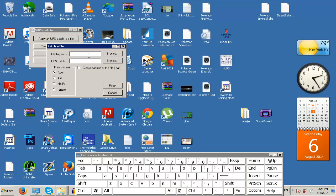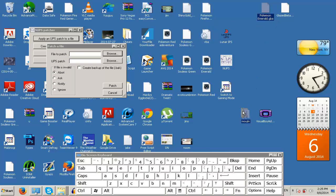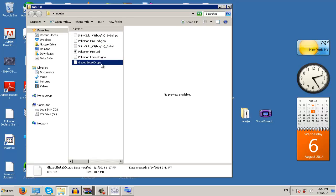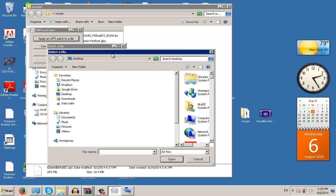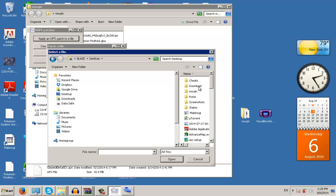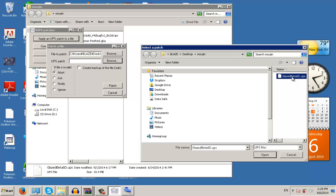Next, go to Apply UPS Patch. You have 'About,' 'Abort if invalid,' and 'Create Backup File' — all you really need is the patch. Put Emerald in the folder. UPS is usually used for games larger than 16 megabytes. Click Browse, look for your folder, and the first field is 'File to Patch,' meaning Emerald. The second field is the UPS patch, so click Glazed. Then click Patch — it takes longer than everything else. It says 'Patching has been done.'